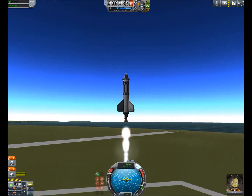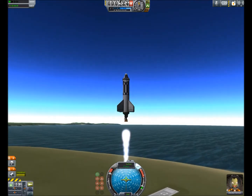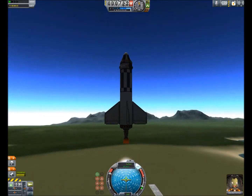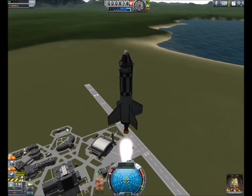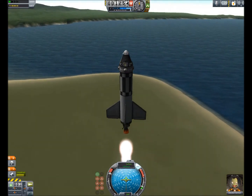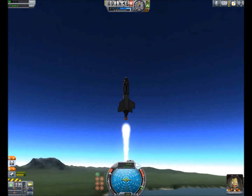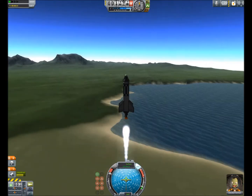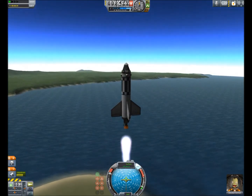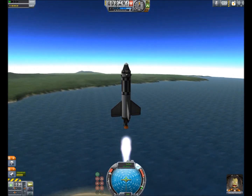As you can see, the prograde marker has appeared right where our nose is pointing. The prograde is the direction that you are going — like if you throw a ball, the prograde won't always be in front of the ball; it will only be in front when it is directly facing the velocity it has. Right now we are directly facing the direction we are going, but as we get higher the prograde will start to drift off to the left or right because of the planet's orbit, even though we are still going straight.